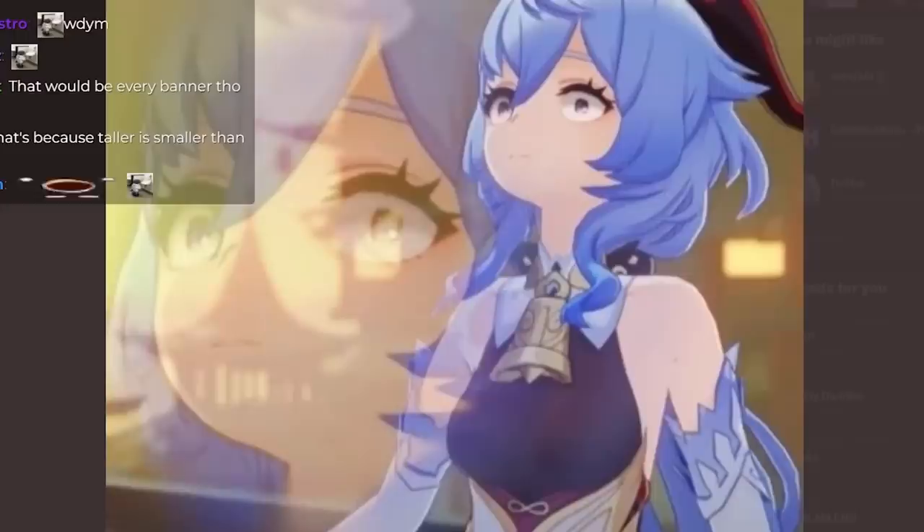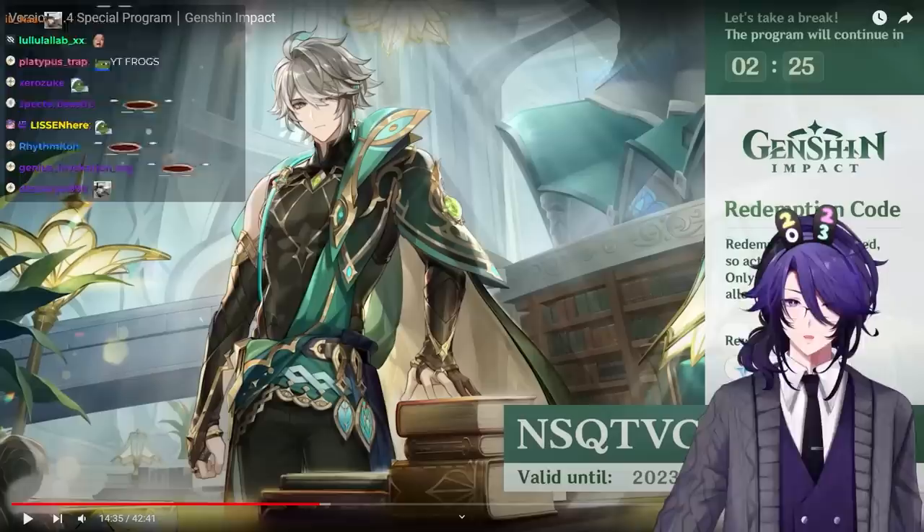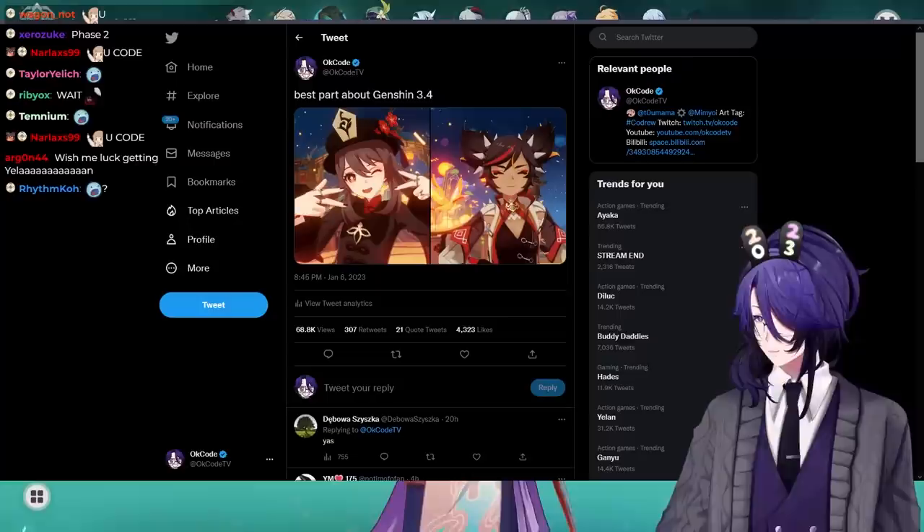That's enough speculation about the new characters for today. I hope you all have good luck pulling their banners next patch. This is the best thing about patch 3.4, and the best line is 'Your coming was foretold.' Goodbye chat!